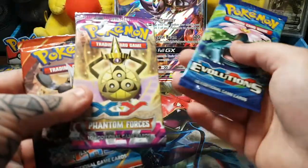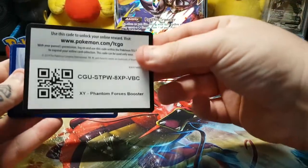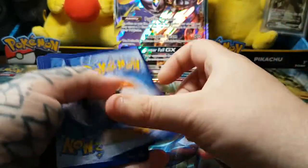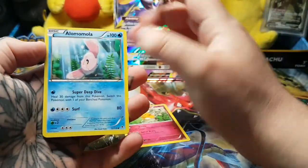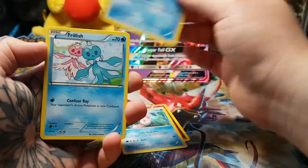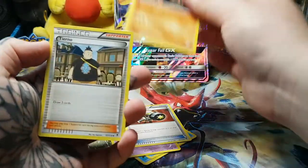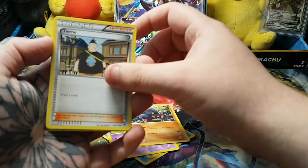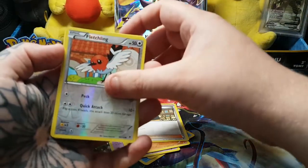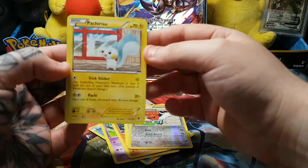We'll start with Phantom Forces and see what we can get from this. There's the code for you guys and girls. We have Dedenne, Altaria, Totodile, Frillish, Gulpin, Enhanced Hammer, Boldore, Tierno — I love him in the anime, the way they dance, I wish I had dance moves like him — reverse holo Fletchling, and a Pachirisu. That's cool, pretty cool artwork there.